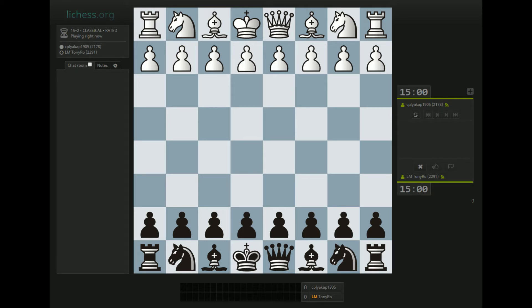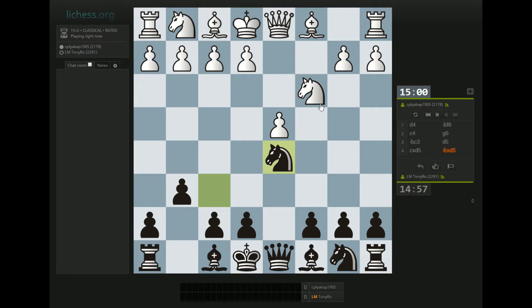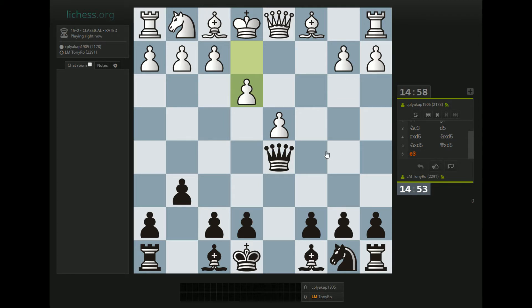Hey guys, back with another rapid game on LiChess facing CPL Yakup 1915. I'm going to play the Grünfeld — I play the King's Indian a lot but I've been looking to make the switch to the Grünfeld. That is an interesting choice; that is not a normal Grünfeld option, but okay. Presumably just Bishop g7 is fine.